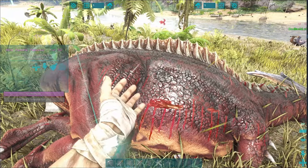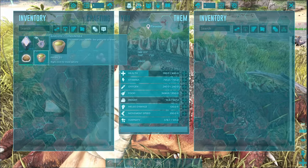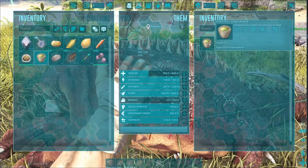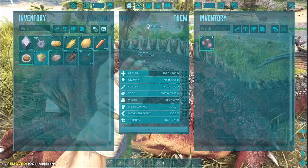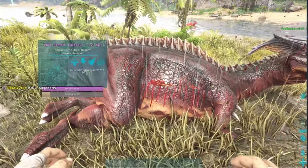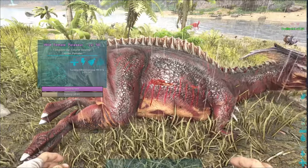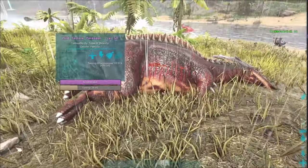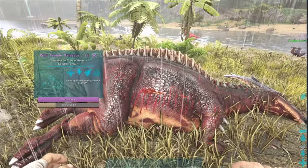That guy's gone down. Once it's knocked out, same as before, you've got your torpor going down. If it gets too low you can chuck some narcotic berries in or a narcotic and it will start bringing it back up. We're going to tame it with berries right now because that's probably what you'll be doing. I think this actually has three times rates, not normal rates, so that's going to tame up really quick. Once this is tamed, we'll show you why you want a Parasaur.